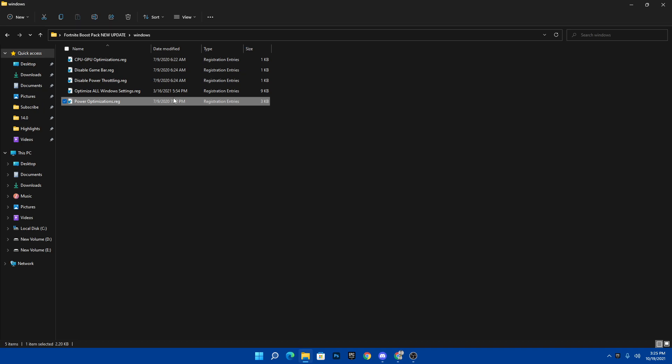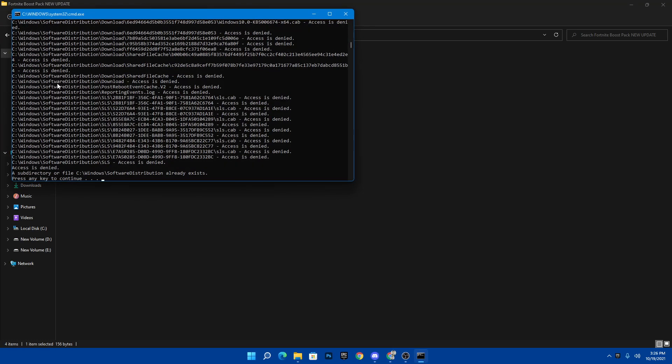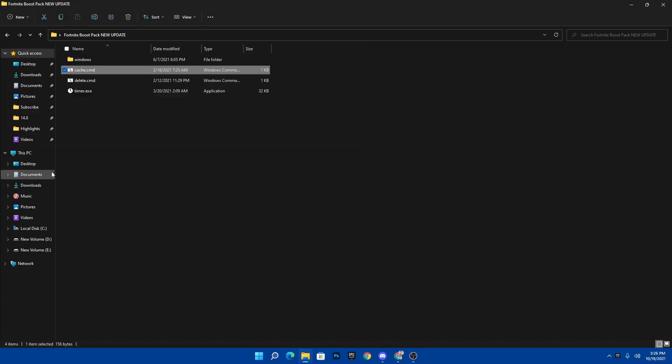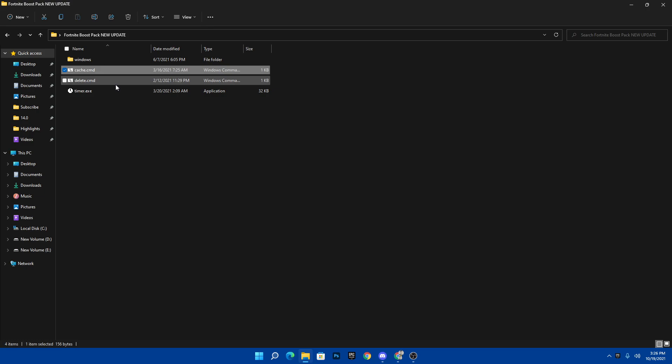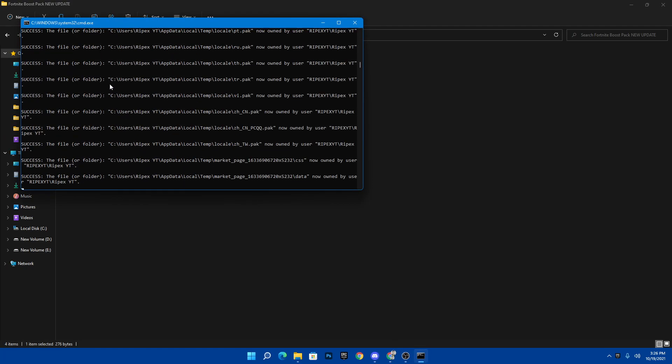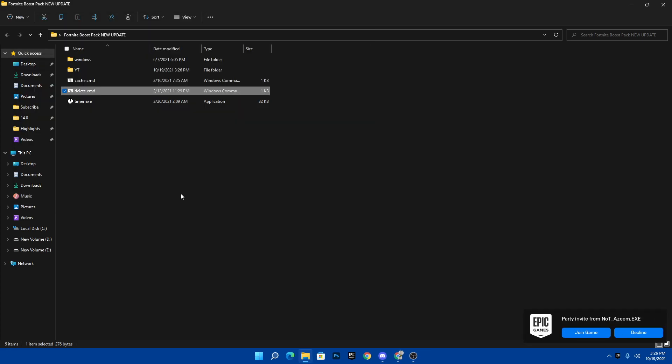Once you've installed all the registry files, go back to the main directory of the boost pack. The next step is cache.cmd — run this cmd command by double clicking it. This will delete all temporary junk files from your PC. Press any key from your keyboard when prompted. Then run the delete file, which will delete all temporary files for your Fortnite, Epic Games, browser, and any files you don't need. Press any key again when done.